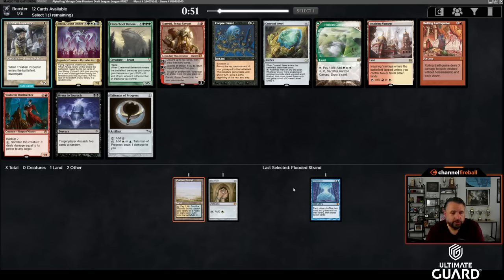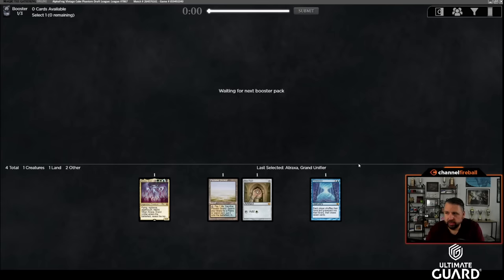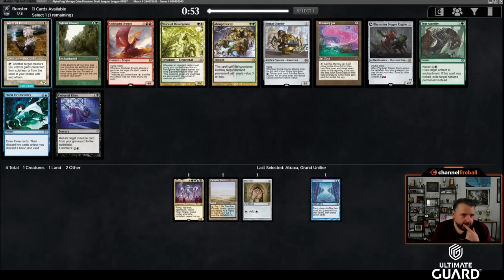Oh man — Atroxa and Coveted Jewel, plus Talisman and Thraben Inspector. This is tough because I love Atroxa and I tend to not pass her. I think Atroxa is enough better — there are a lot of cards that work with her. We'll need to find Oath of Druids, Reanimate stuff, or Flash. It's not impossible to just cast Atroxa either — seven mana, adding four different colors is not that hard once you're there.